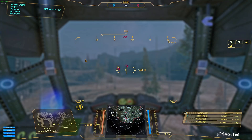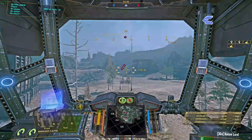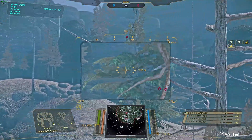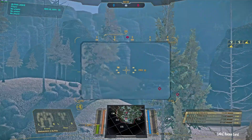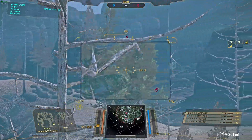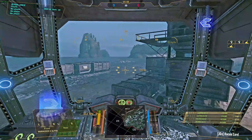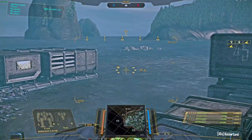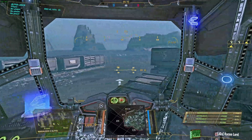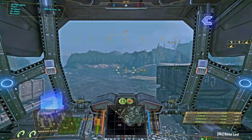Now we can move on to the more fancy thing, which is going to be the CFG file. You'll notice from this view that when trading shots, there are a lot of effects going on — things floating and bobbing, water effects. This is hurting your frames. Your frame rate will take a hit from all of this, and it will affect your performance.